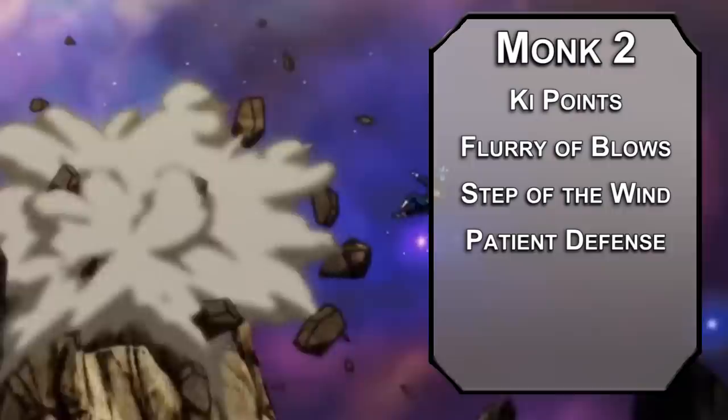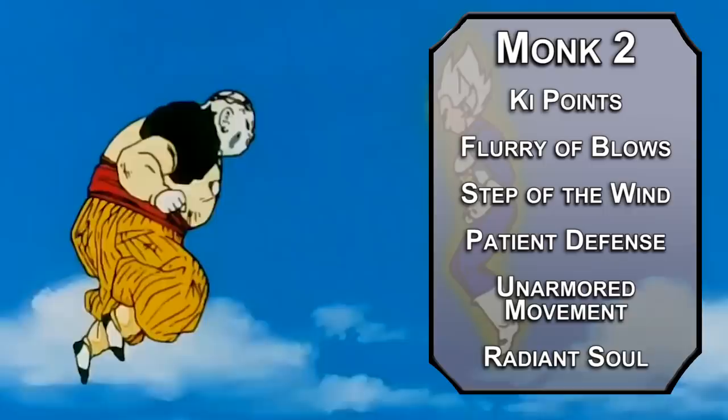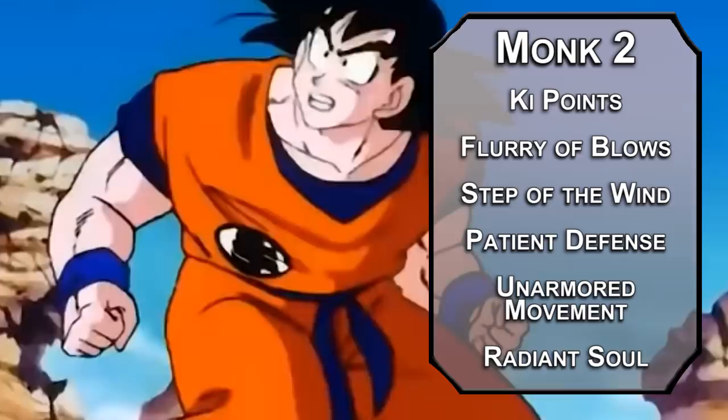You also get Unarmored Movement, making you faster while not wearing armor, which pairs very well with your Super Saiyan ability from Protector Aasimar: Radiant Soul. This gives you a 30-foot flying speed for a minute — or 40 feet thanks to Unarmored Movement — and you can add your level in Radiant damage to one attack per round, which gets even better next level.